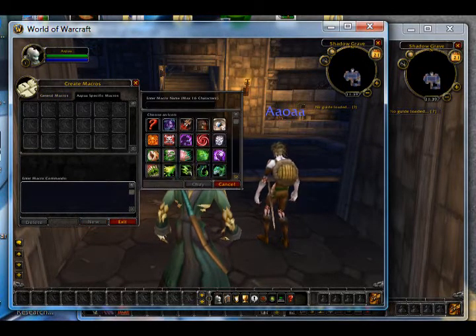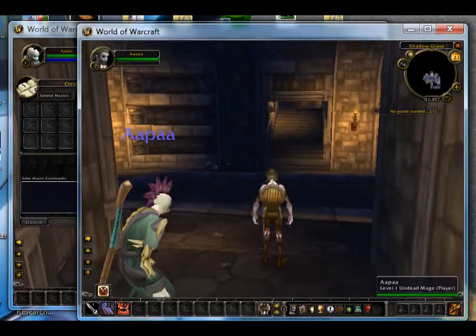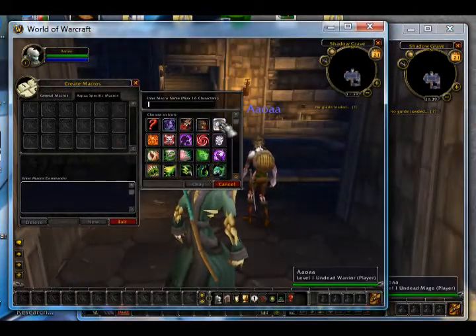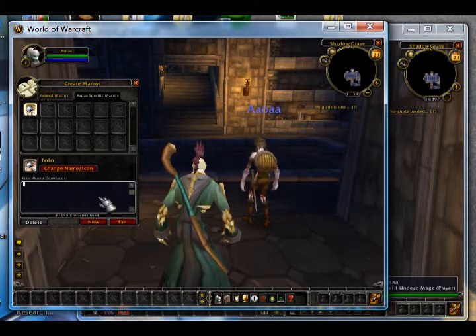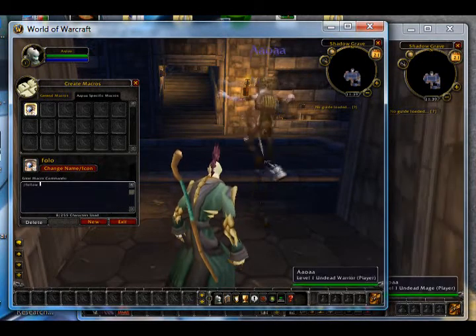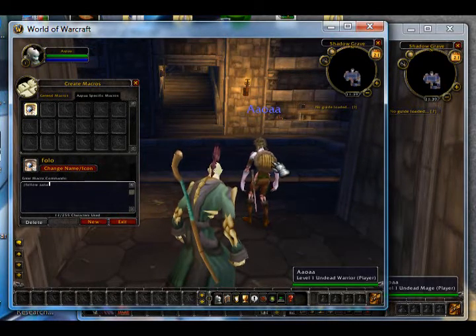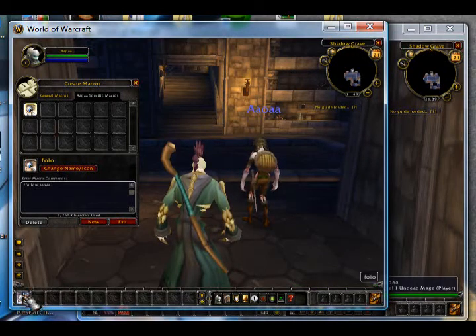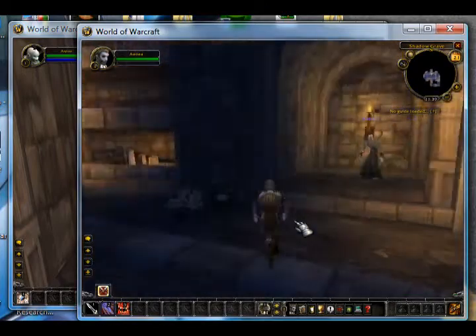The first macro you absolutely need is a follow macro, so that your second character will follow the other one and you can just walk around and he'll be right behind you. Choose an icon you like — I'll choose the eyeball — and type 'follow'. The macro command is /follow, then a space, then type the character's name. Mine is a random name: AAOAA. Then drag that down to your first hotkey.